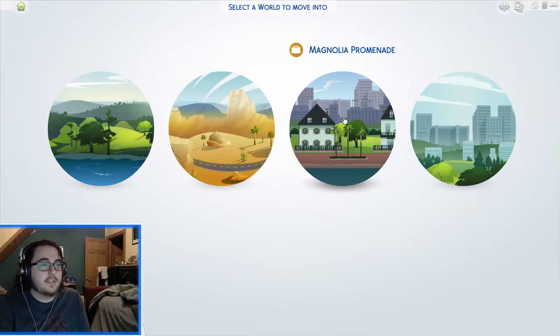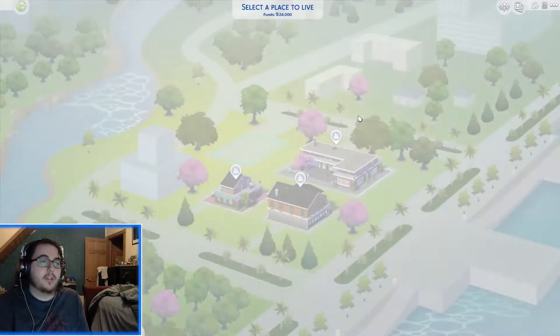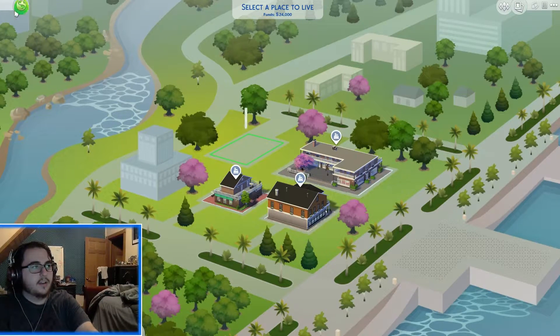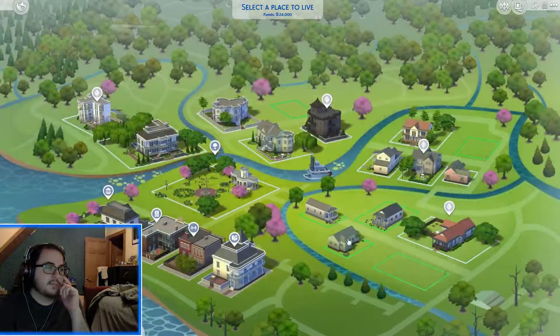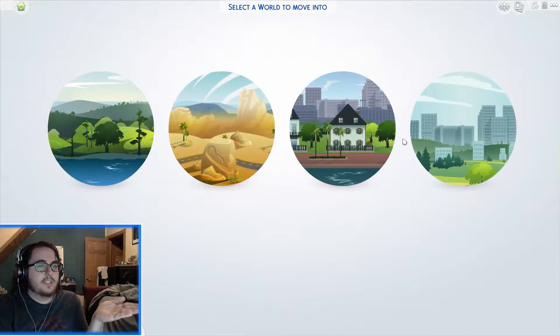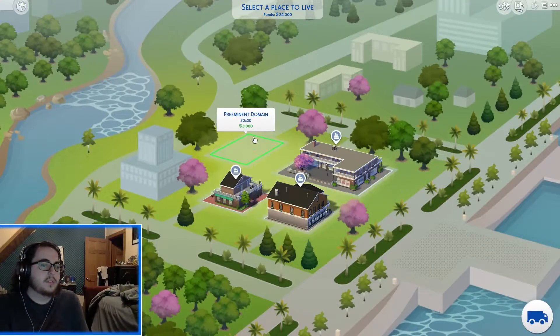Oasis Springs. We gotta go with the promenade, right? Promenade, dude, all the way. We gotta go by the beach. This is kind of by a beach, too. So that's Willow Creek. Oasis Springs — this seems more like by the beach kind of thing, and I want to go with by the beach, so we're gonna go here.